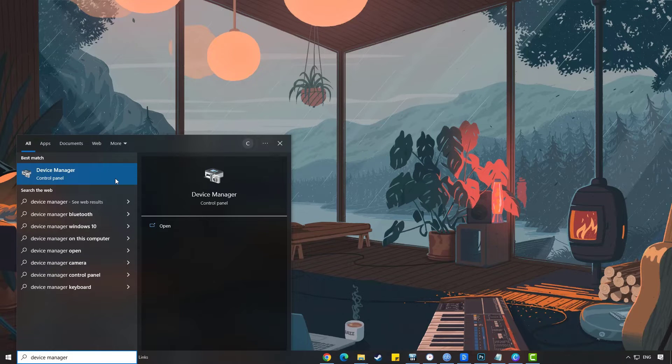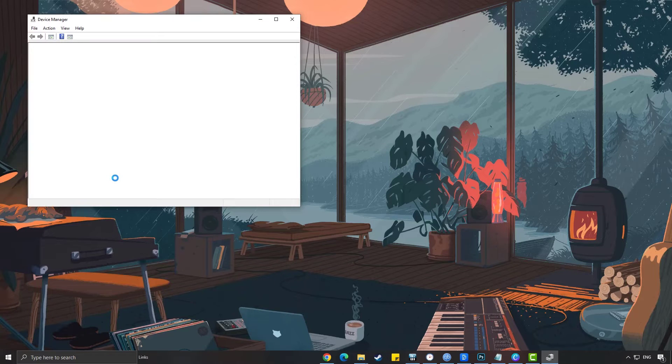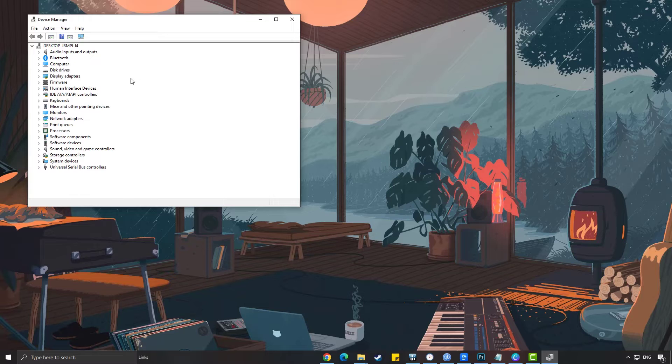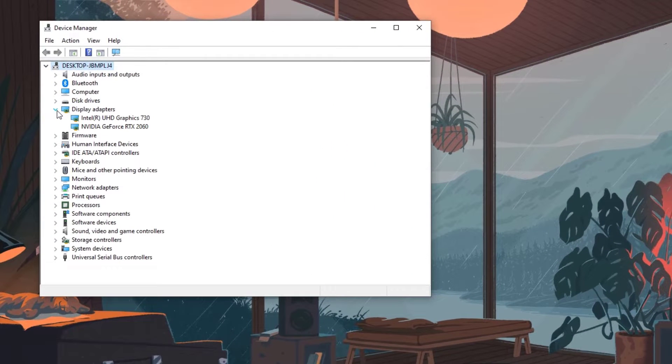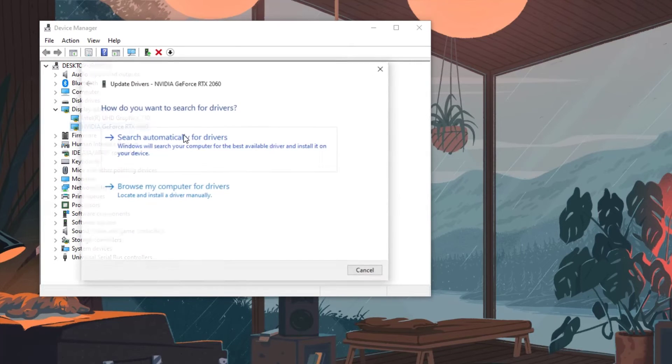Click the Display Adapters icon, right-click the dedicated graphics card you are using to play the game, and select Update Driver. Then choose Search Automatically for Drivers.